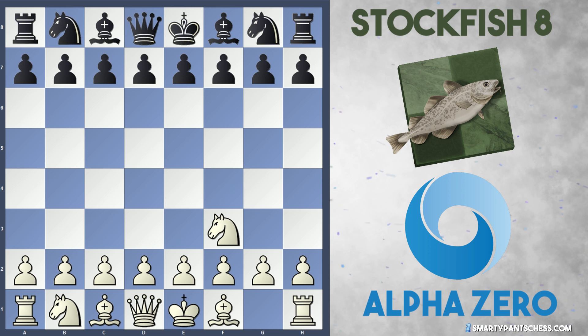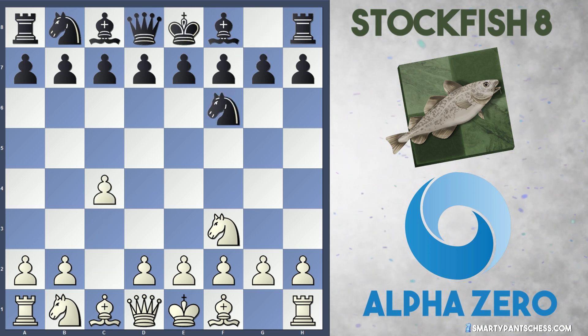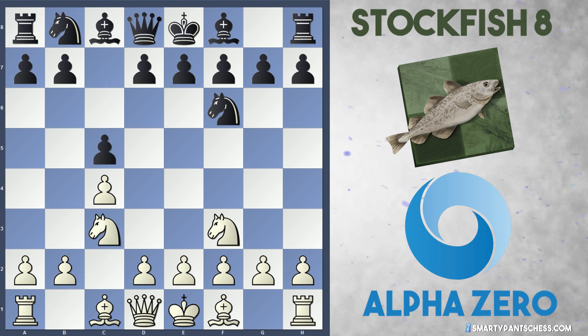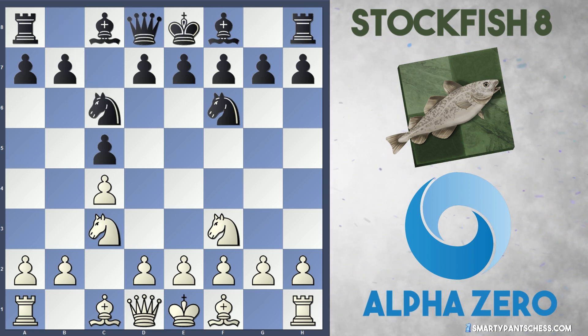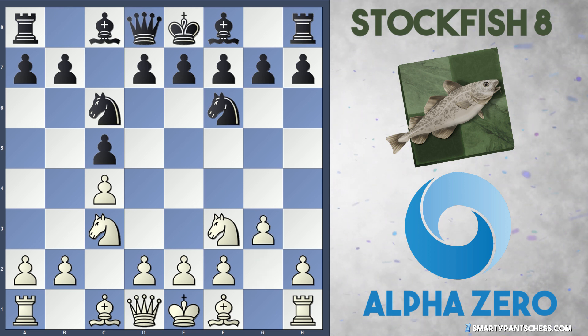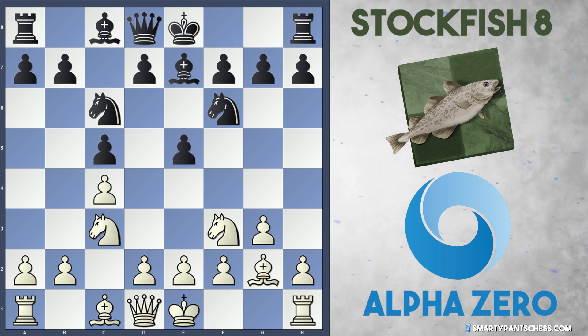Knight F3 is played by AlphaZero, Knight to F6 from Stockfish, and we get the English with C4 and now C5. So we're into asymmetrical English, and white plays Knight to C3, black plays Knight to C6. G3, traditional move played by white. E5 from black. Bishop G2. Bishop E7.